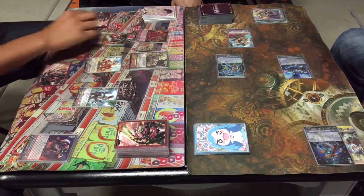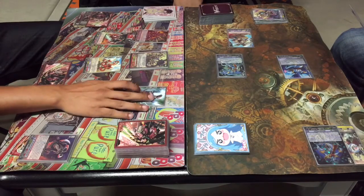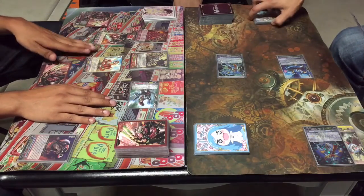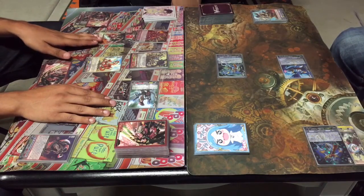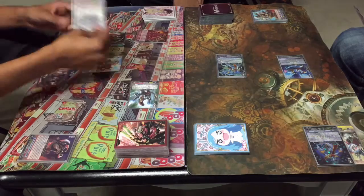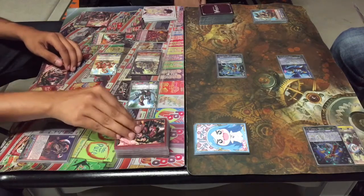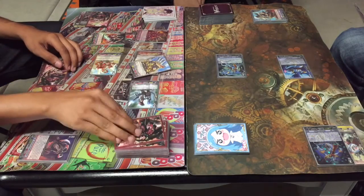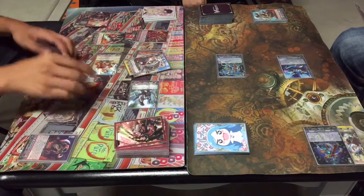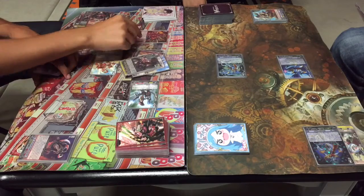Let's attack. Let's go ahead and attack Gigi for 7. And then let's go ahead and attack Vanguard for 31. No guard. Triple drive — first check Soccer Blaze, second check draw trigger, power to Jigsaw Swords and draw. Third check — critical. Critical to Vanguard. Power to Jigsaw Swords.